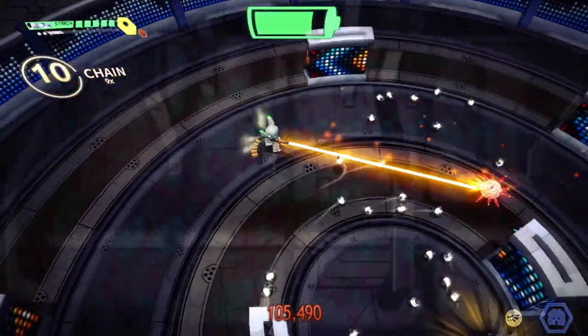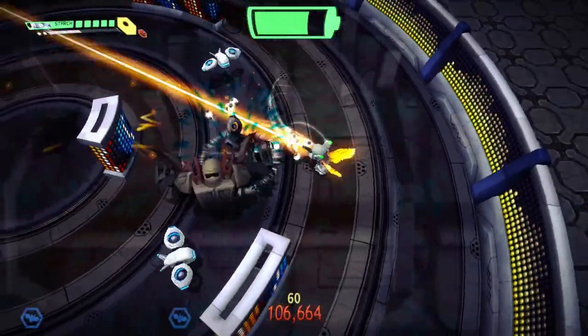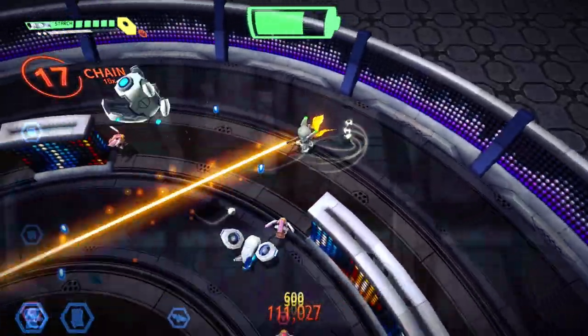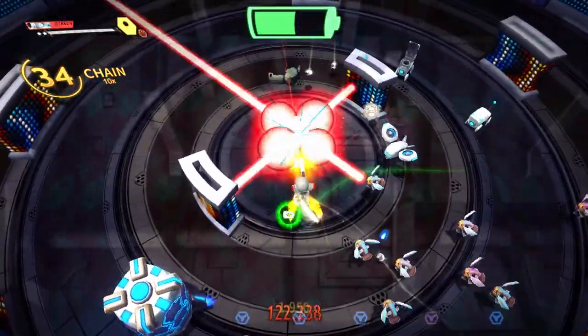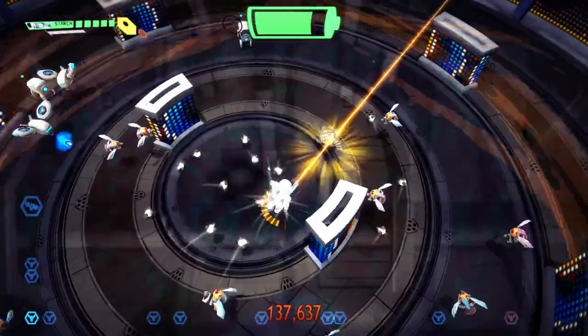The trick with Starch is to get closer to your enemies. The closer you are, the more damage the beam does. See that? It just pops them instantly. That's why she's sometimes pretty tricky to do bosses with — because some of the bosses you kind of want to keep your distance from, but with Starch you need to get close.